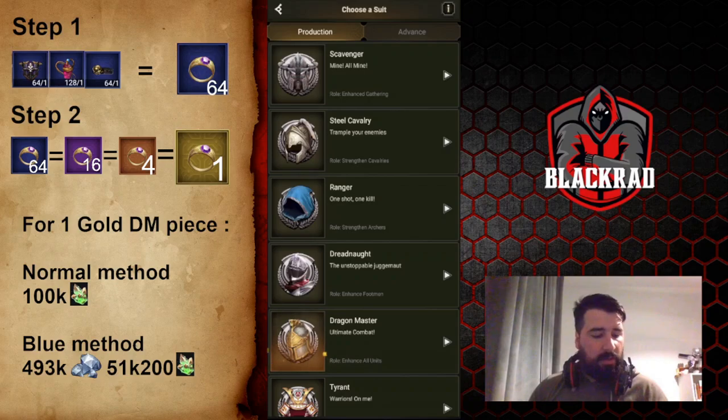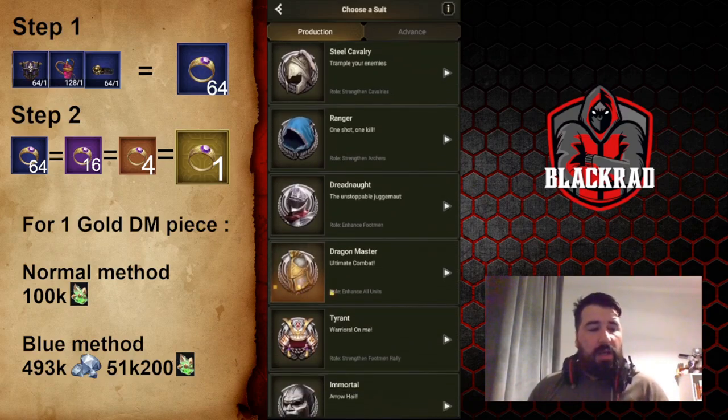You can also do the trick starting with purple pieces — it's exactly the same process, but instead of starting with blue, you start with purple. The purple method costs a little more super dragonite and a little fewer gems, but I really think the blue method is better. It's the one I use.